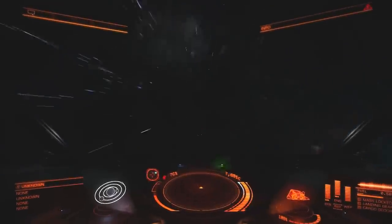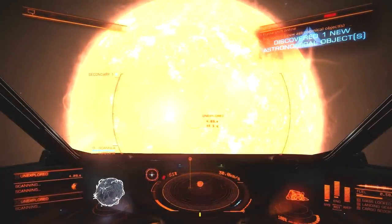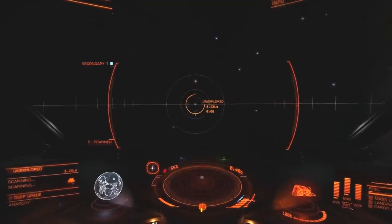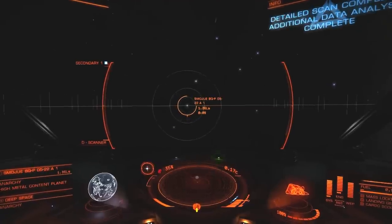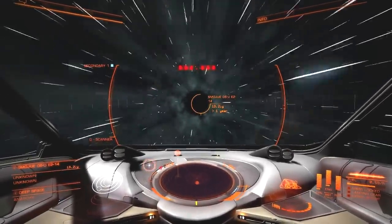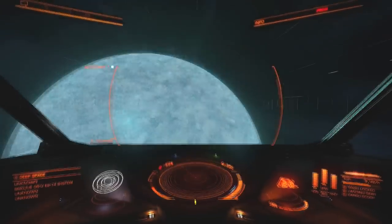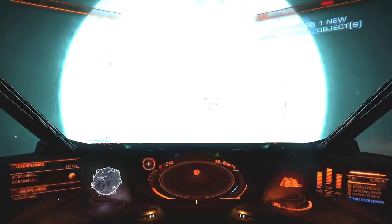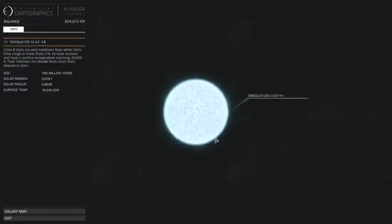Next. Of course, it could be that the asteroids are really valuable — who knows. Well, this is a not bad looking star with one tiny little planet around it, minuscule. But I take care of this one — a metal content planet. And now we are on our way to our final destination for this episode: OS-U E2-14 in the Smudgeway sector. And there it is — a brilliant B-type star, as is typical. But nothing around it, nothing. No companion stars, no planets, nada.